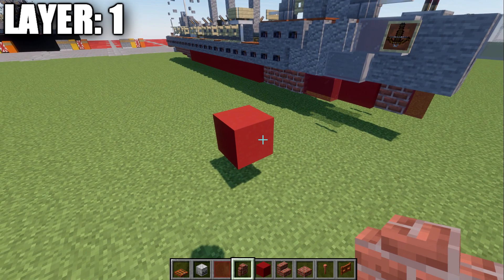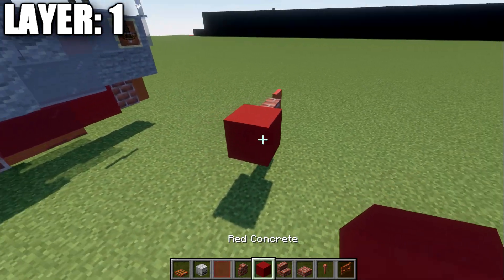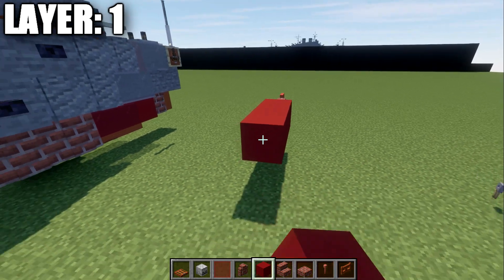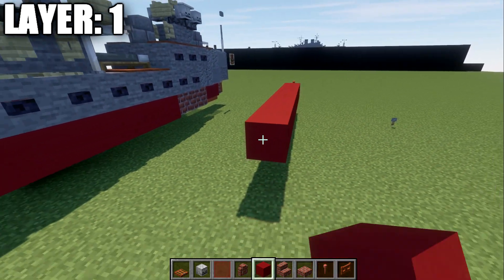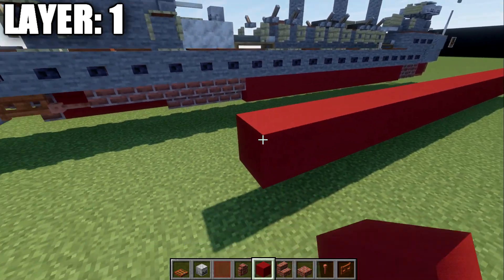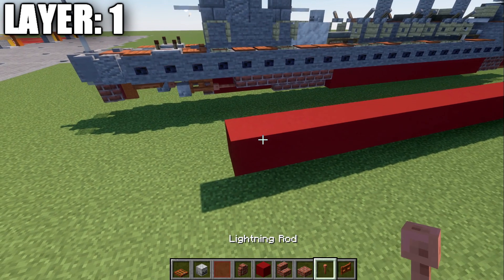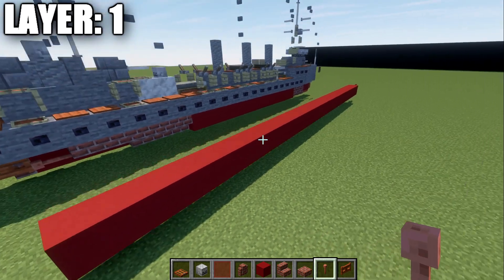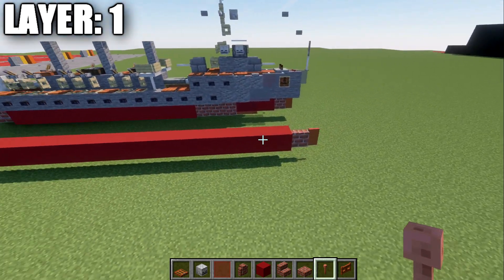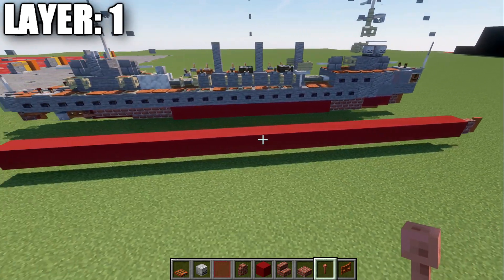Going forward from the red concrete block, we're going to place another brick wall and a red stained glass pane to create the bow. Then going back from this red concrete block, we place 23 red concrete blocks down the center — 24 in total including that first block — after that brick wall. On the back, we place a brick upward stair and then a lightning rod. If you have this displayed out of the water, you can use a skeleton skull for the props; if it's in water, a birch wood slab is a good alternative.